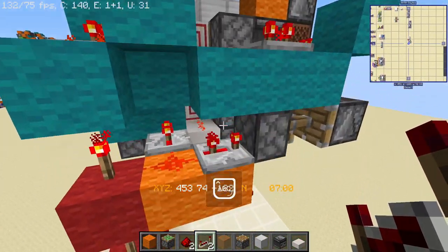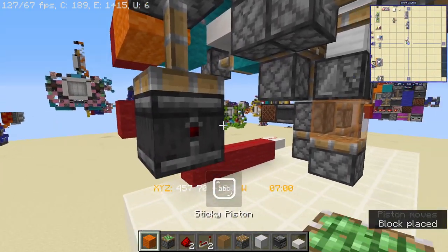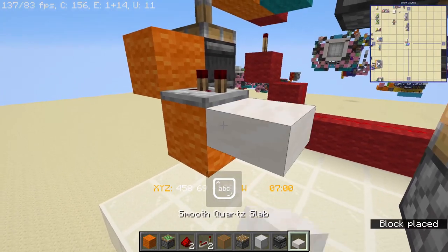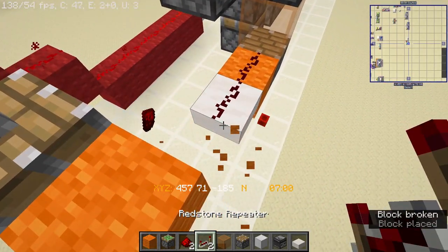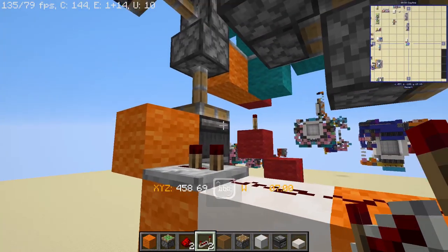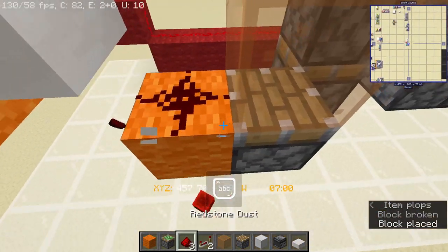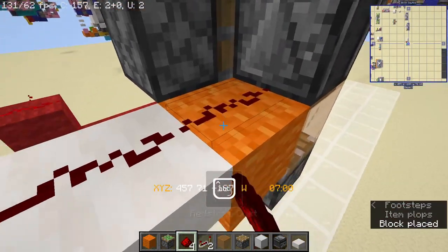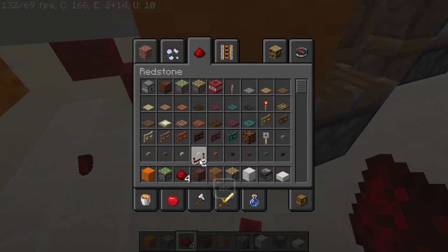Before we do that, we are going to connect down here - place a piston with an observer. Then over on this block place a block with a repeater set to two ticks with a slab. Actually it's a repeater over here set to two ticks. Then we are going to power this up by a block like this using our two-tick repeater and redstone dust. At the moment it doesn't power this, so we need a note block down here to update it.